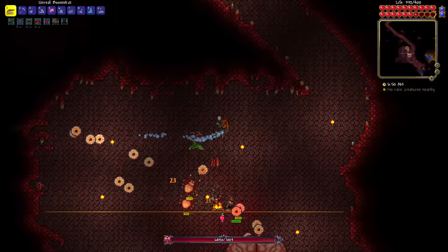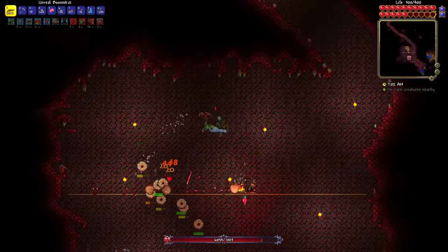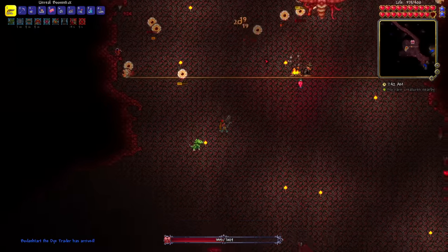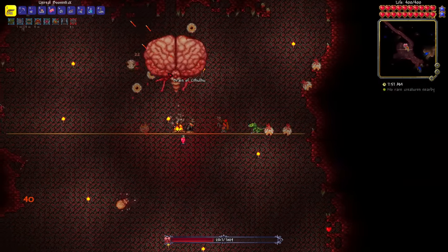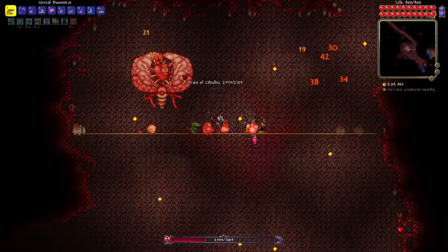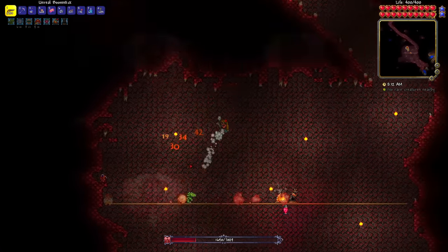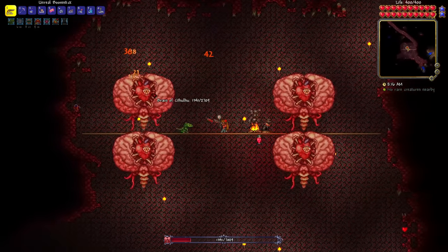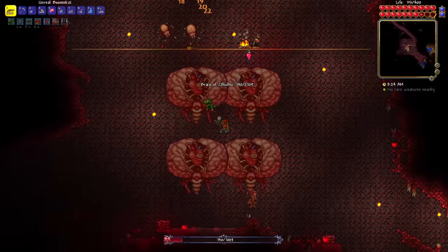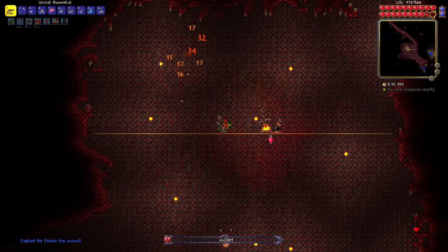Now it's time to fight the Brain of Cthulhu. I just shoot the creepers and keep my distance - it's definitely not the easiest boss. I don't have a ton of pierce capabilities, so killing all the creepers is a bit of a struggle. But soon enough all of them are killed and it's just the brain - this is the easy part because the Boomstick knocks it back enough to stay at a distance. When I have to figure out which one's the real one, I just kind of know - it's like a sixth sense. Brain of Cthulhu has been defeated.